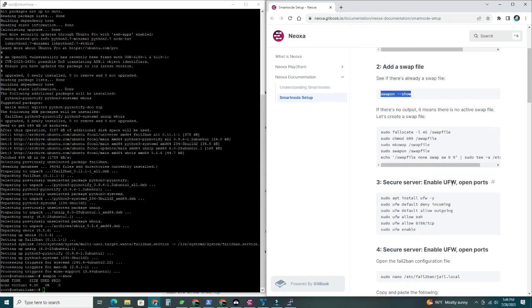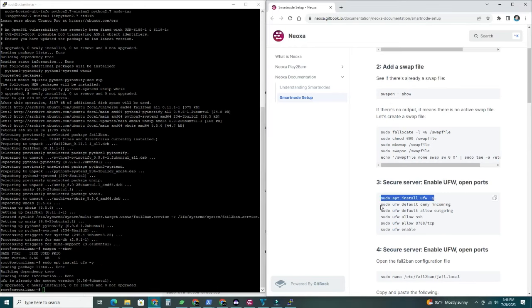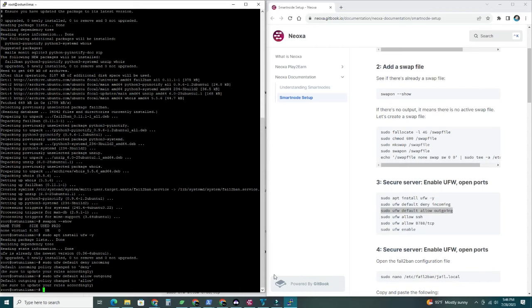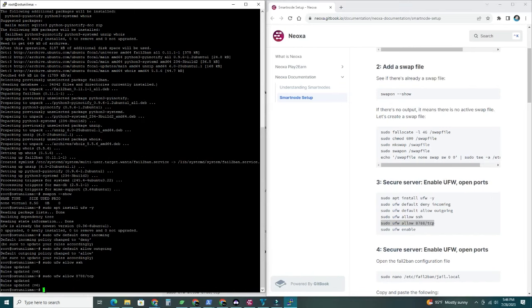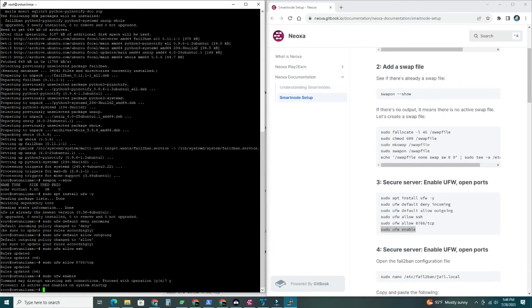Step three: secure the server — enable UFW and open the port. Copy each command, right-click to paste, and hit Enter. Run all the UFW commands in sequence. When prompted with 'Proceed with operation? Yes,' confirm with Yes. The firewall will be enabled on system startup. Perfect.